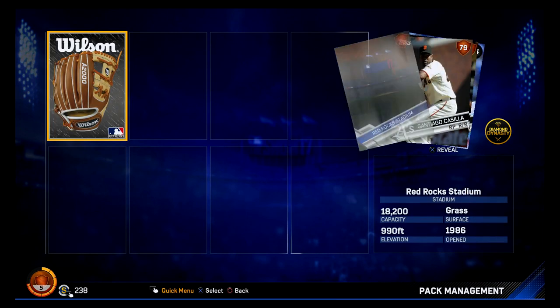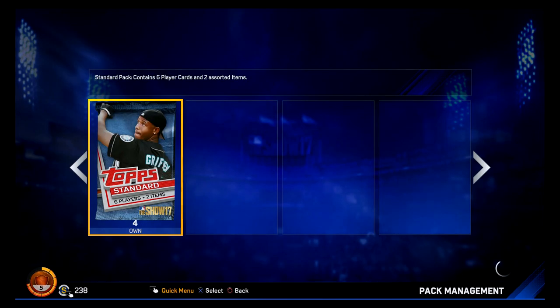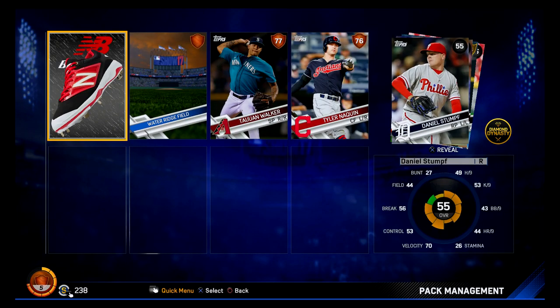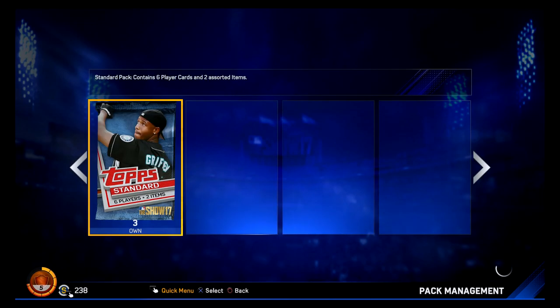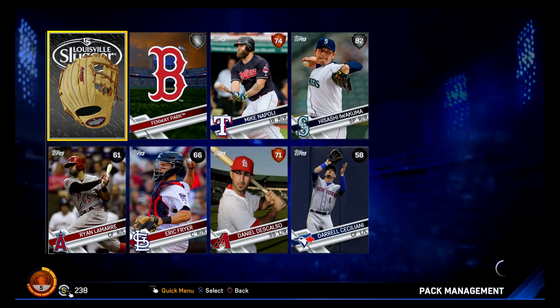Five packs remaining. Santiago Casilla — I'm getting good relievers. Our bullpen's going to be good, and that's great because we have like nothing for starting pitching. We're going to be using a lot of relievers. Four packs left — we get Tywon Walker and Zach Greinke. A gold starting pitcher! I got a couple golds, a couple silvers — I'm happy with that. The topper wasn't even a gold, so the golds feel like playing with house money. And then Hisashi Iwakuma — I'll take that. We're getting pretty good pitchers now.